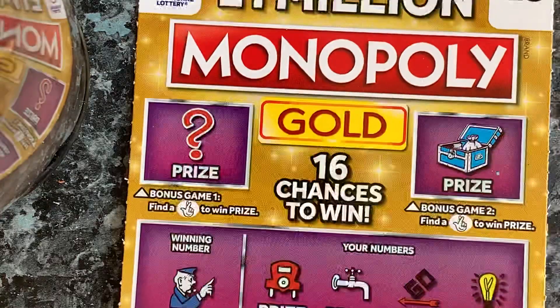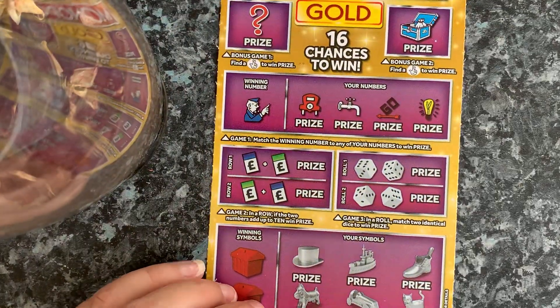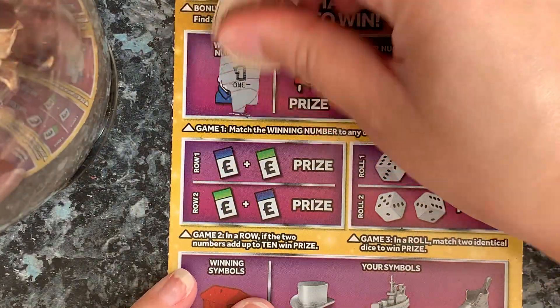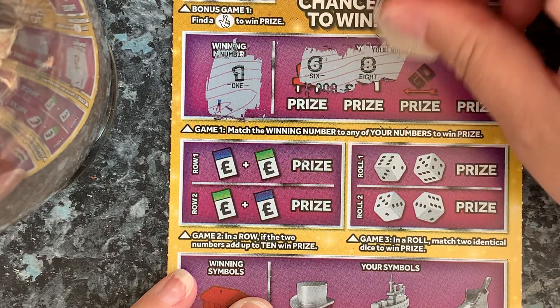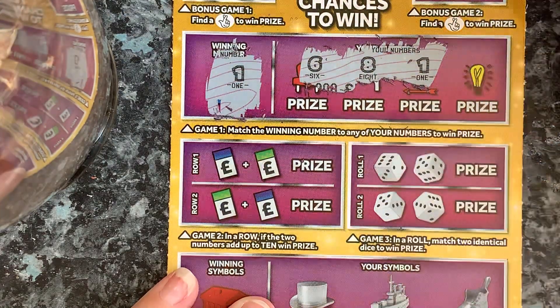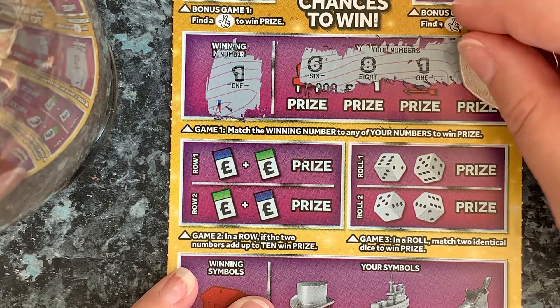So it's all down to the big boy — the Monopoly Gold. I'll zoom in. First of all I'll do the winning numbers. We're looking for a lonely number one. We've got six, eight. We've got a win! Woohoo! Finally. One and five.